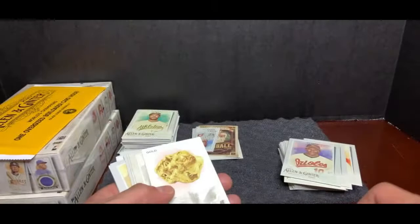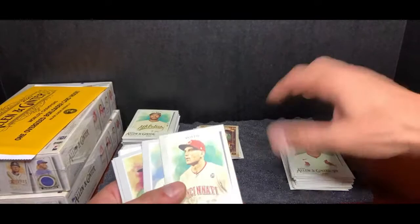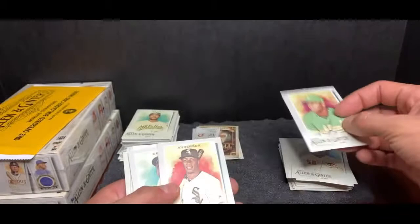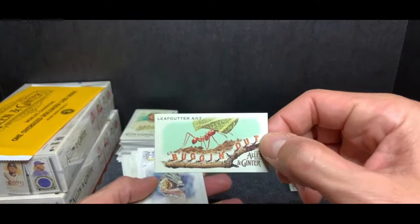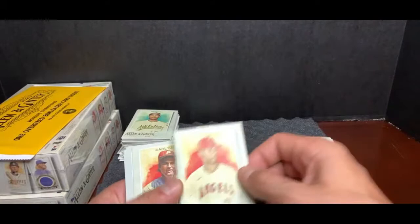Look at this right here — The Machine, Albert Pujols, Allen and Ginter Gold — another unique insert. Kim, St. Louis Cardinals. Joey Votto, Cincinnati Reds. Luis Castillo, Cincinnati Reds. Chris Davis, Oakland A's. Tim Anderson, Chicago White Sox. Orlando Cepeda, San Francisco Giants. Another unique insert going to that main group — you're going to have like 40 of them. Paddock, debut to remember for San Diego, nice young pitcher. Andrelton Simmons, LA Angels. Steve Carlton, Philadelphia Phillies.